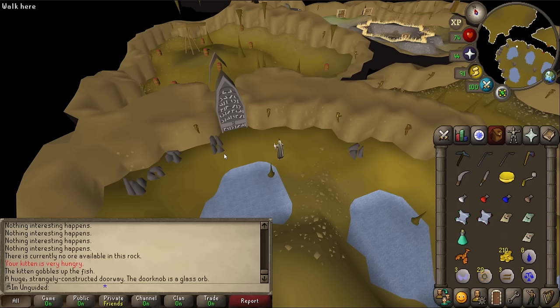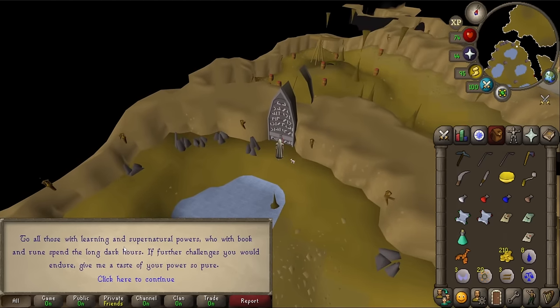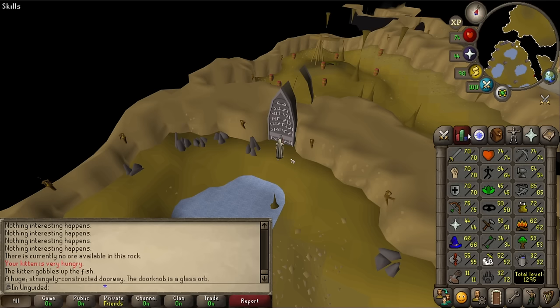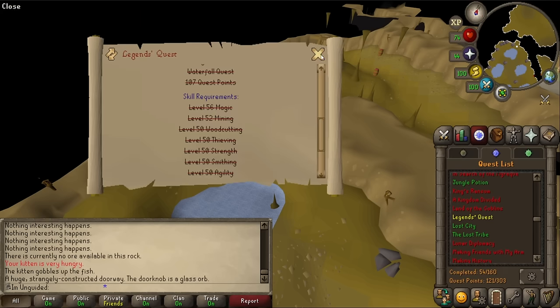Examining the ancient gate: the doorknob is a glass orb. How is that not right? I think I have to do something first. 'Who with book and rune spend the long dark hours' — so it must be a magic thing. 'Give me a taste of your power so pure.'